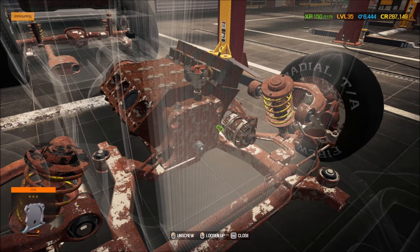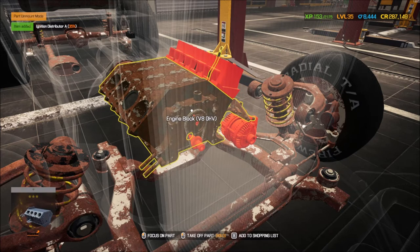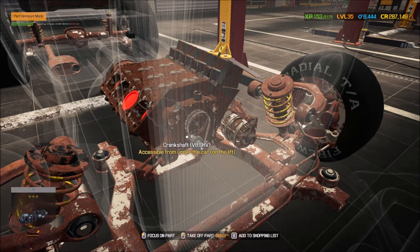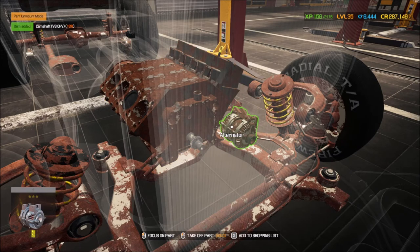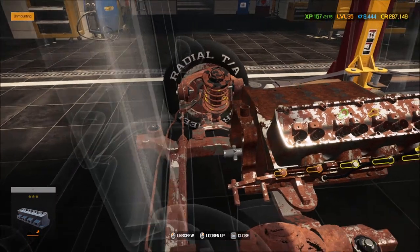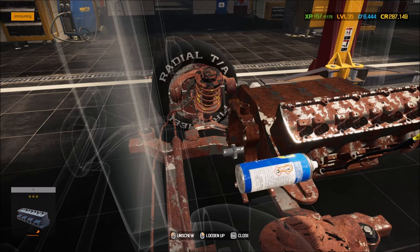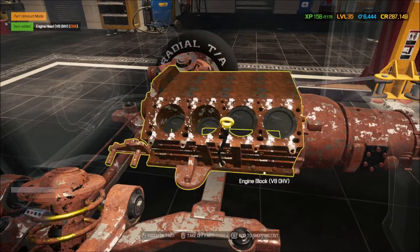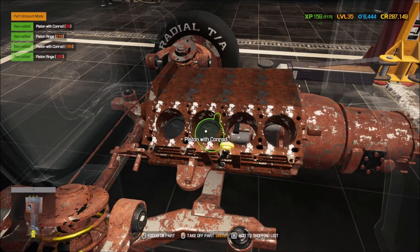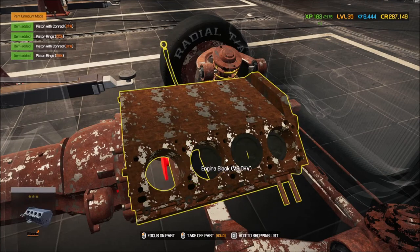Let's see what the block looks like. Distributor — okay, that's good. Timing chain at 32% — good. Cam gear good. Camshaft isn't all that great but can use it. Pistons are coming out — looks like the rings are shot but the pistons are okay. Conrod caps are shot, which kind of sucks.